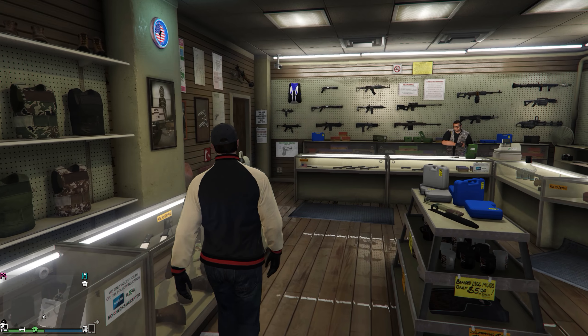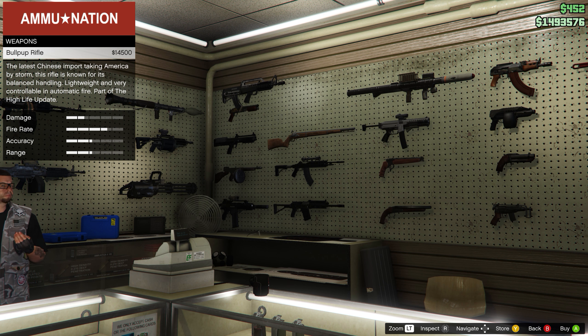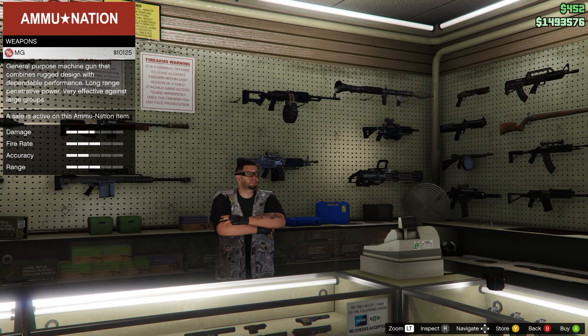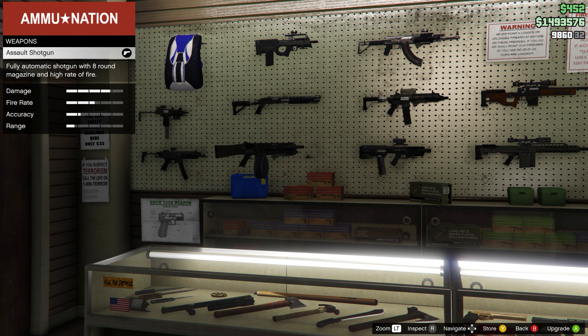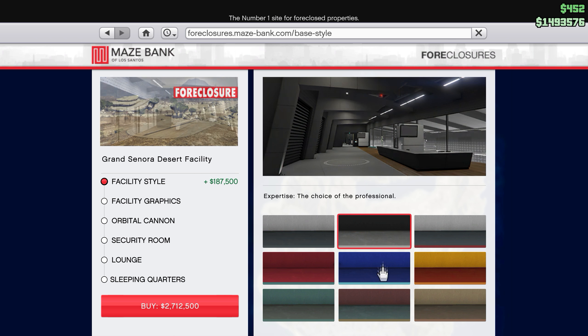I walked down to the gun store to see if there were any new weapons, but unfortunately it doesn't appear so. However, if you're using the mobile command center, there should be a new Mark 2 version of several weapons that will increase their abilities — and likely cost a lot. Which brings me to the big ticket item in this update: the facility.